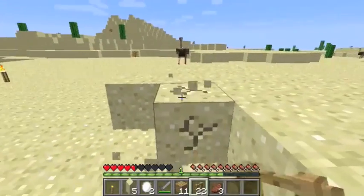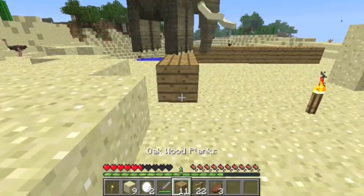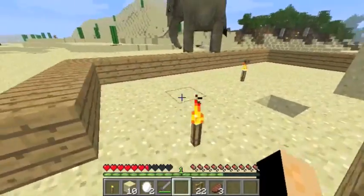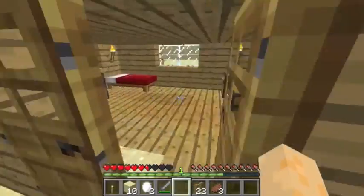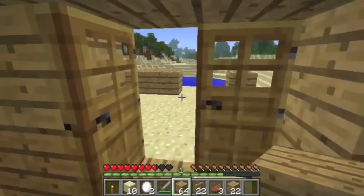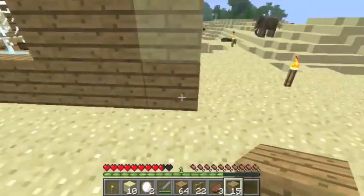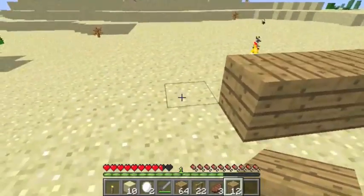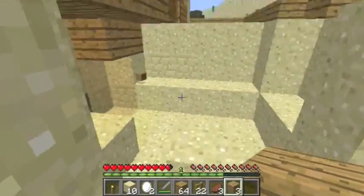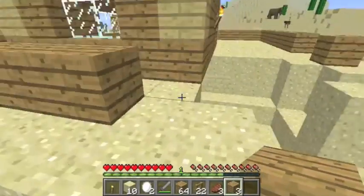Let's get the sand out of the way first, because you're going to go around your house with oak plank — that's the first step, just go around your house. This is going to take a while to do. In creative mode it'd take you like two seconds. If you have trouble, just remember it's a rectangle around your house — no big task. The hard part is when you have open space to close off.